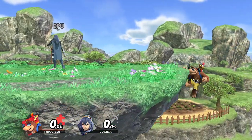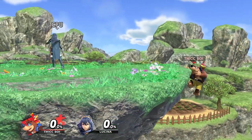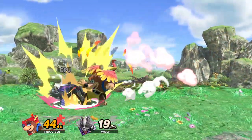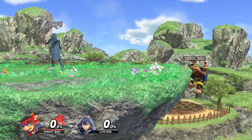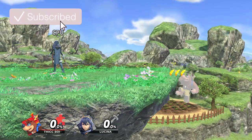Before we move on to more combos, I want to go over a usage of side B: using side B to snap the ledge. I think this is really going to help Banjo players in the long run, because you can abuse the super armor that side B has. If someone's trying to punish or contest you off stage, you can go for side B and instantly snap the ledge and get right back to the stage.